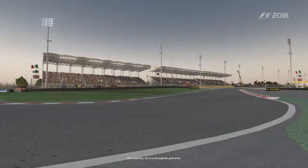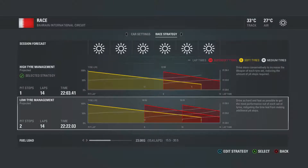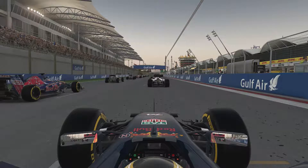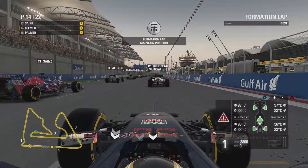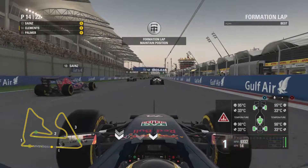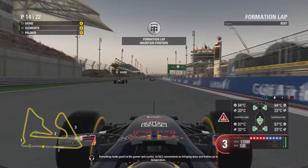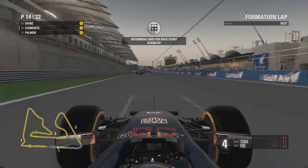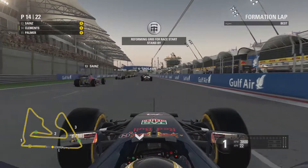Here we are for the race. As always, I am going to put in a few extra kilos of fuel — maybe one to one and a half kilos extra — simply to have more fuel at the end of the race. Starting 14th, I have high expectations for this race. I'm hoping for at least a top eight finish. We definitely need to get the points after a somewhat very strange race last time. Here we are at the end of the formation lap, coming across into our grid position.